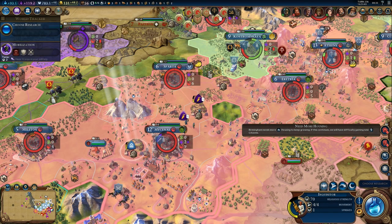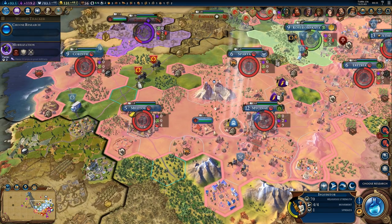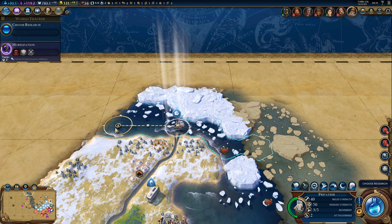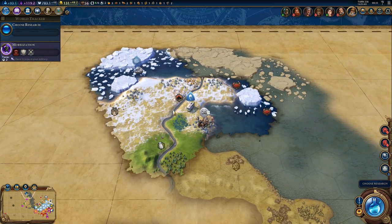Hi everyone and welcome back to some Civilization 6. Let's continue where we left off and move the Inquisitor because I don't want him to get killed by the Roman Apostles. Looks like we can actually go through here with our privateer — that's nice. Let's see how far we can get with him.